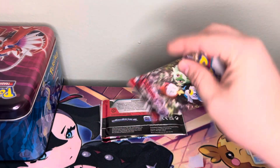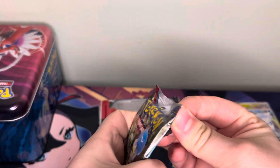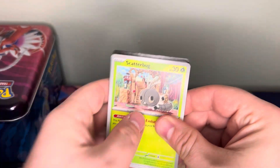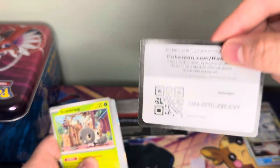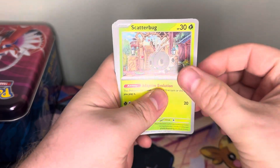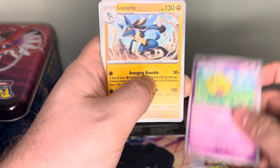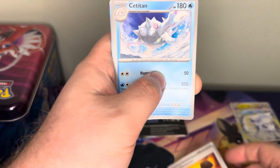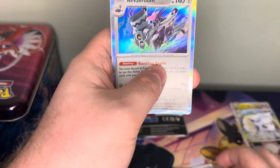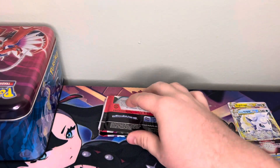Next one — we have the Scarlet and Violet Base with the starters on the front. We have Scatterbug, Drifloon, Sprigatito, Flittle, Lucario, Rock Chestplate, Cetitan, Judge, Greavard, Revavroom, and a Water Energy. So nothing from either of those Scarlet and Violet Base packs.